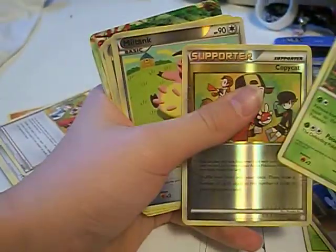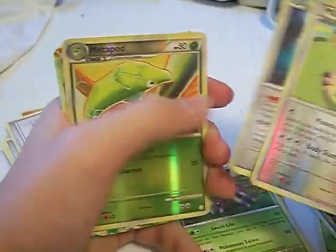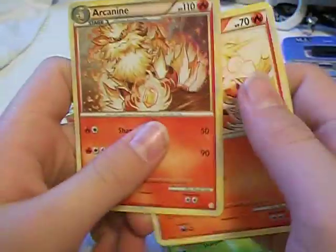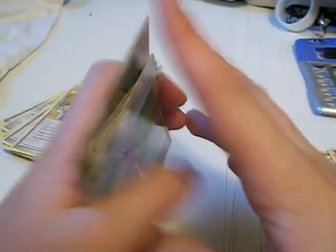Just for a little recap: I got an Aerodactyl rare and a CopyCat reverse supporter out of my first pack. I got a Milktank reverse and a holo out of my last pack. I got a Metapod reverse and a Ho-Oh Legend piece out of my third pack. And out of my second pack I got an Arcanine holo and a Granbull. So that's pretty nice — three holos, one rare, a legend piece, and one reverse rare. Some pretty nice pulls.